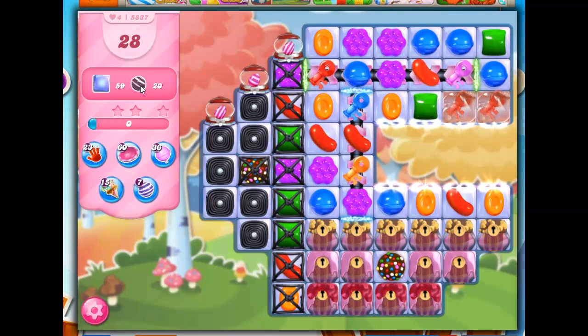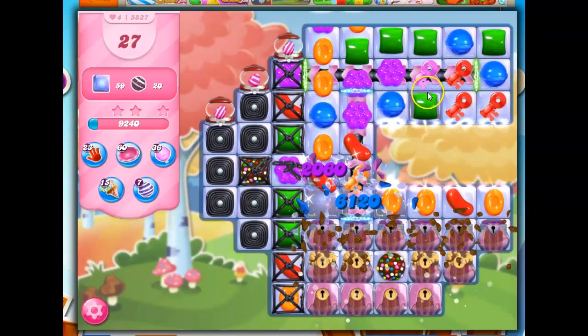If we do a sufficient job of collecting the stripes, that'll make our job of clearing things out easier. I've got licorice locks, I've got licorice twirls, but I don't see any dispensers. I've got candy cages, sugar chests, so I need to collect these keys, but some of them are under marmalade. I've got conveyor belts, I've got a couple of color bombs — a big variety of things here.